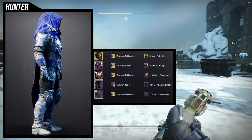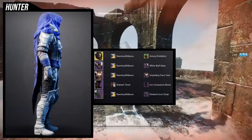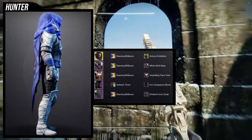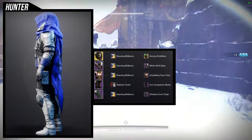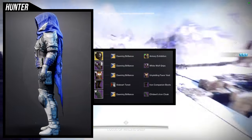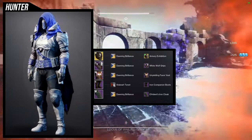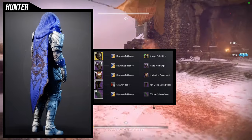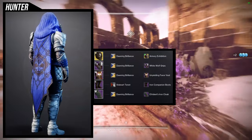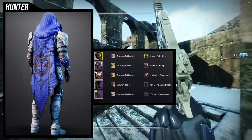Last but not least, we're using the Effort-D Iron Cloak - I've used this for the White Wolf set for hunters, which is the Witcher armor video. For the helmet, Assassin's Cowl with the Armor Exhibition ornament - I cannot wait for this to come out because I'll be using it on a lot of things. White Wolf Grips for the arms, Unyielding Favor Vest for the chest piece, Iron Companion Boots, and Effort-D Iron Cloak. For shaders we're using Donning Brilliance except for the Iron Companion Boots, where Stalwart Tenant gives a better color.